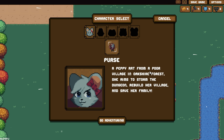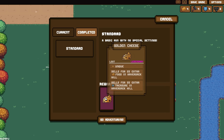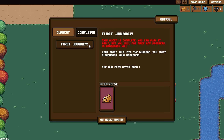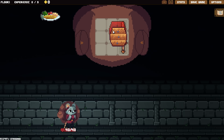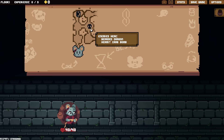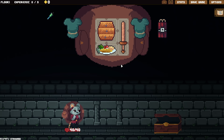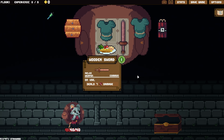Multiple characters — interesting. Peppy Rat from a poor village in Oakshire Forest. She aims to storm the dungeon, rebuild her village, and save her family. Basic run with no special settings. The golden cheese sells for 25 extra food or treasure. This quest is complete — you can play it again, but you will not make any progress. I guess I don't retain things run to run — is that the vibe? Now we're on standard. Explosive: 20 damage to all enemies when destroyed. I'm going to get rid of that right away.